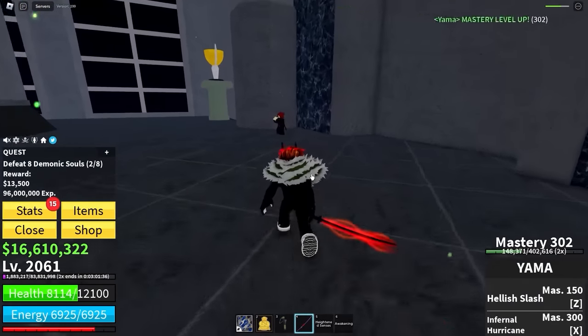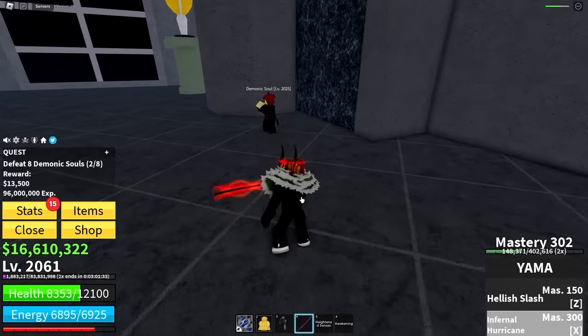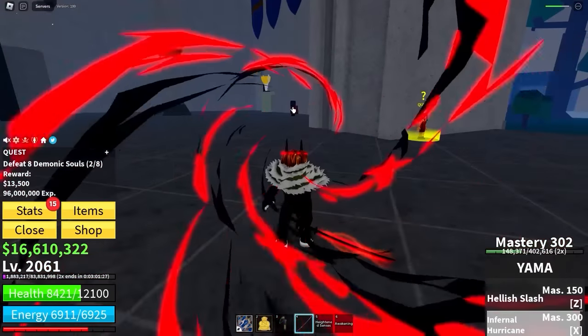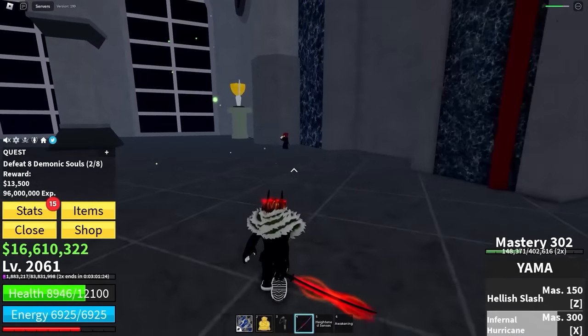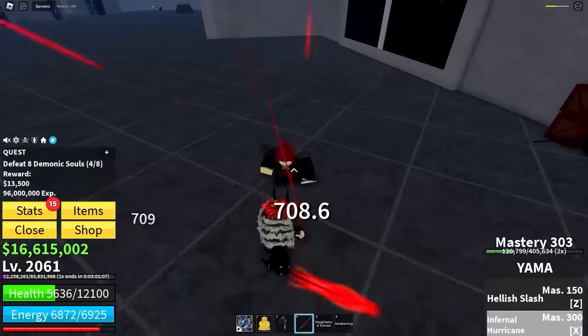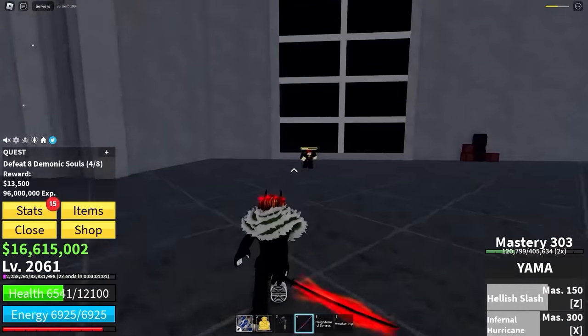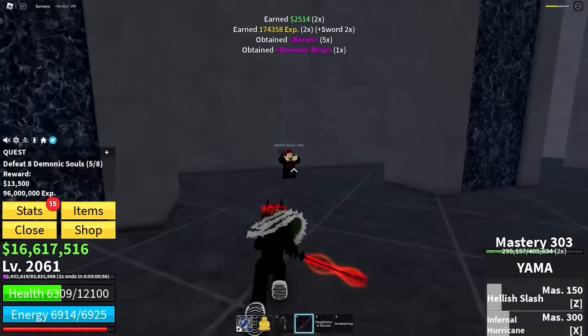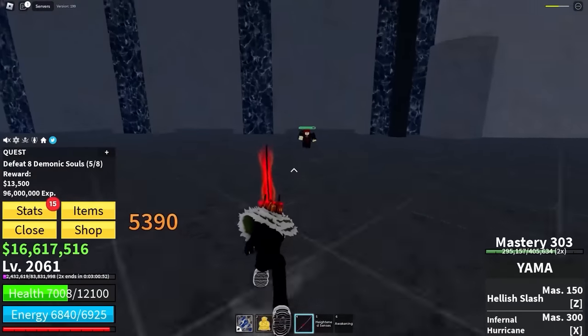Infernal Hurricane — that just sounds devious. Let me test it out. I charged something up. Let me use it on that guy over there. Boom — that was really cool, but I didn't think it was going to be that close range because it's got hurricane in the name. Attempt number two — charge it up, boom! That is clean. I love moves like that where you charge up for a second and then release it. Can it hit multiple enemies at once? Oh, it's like a proper anime move.